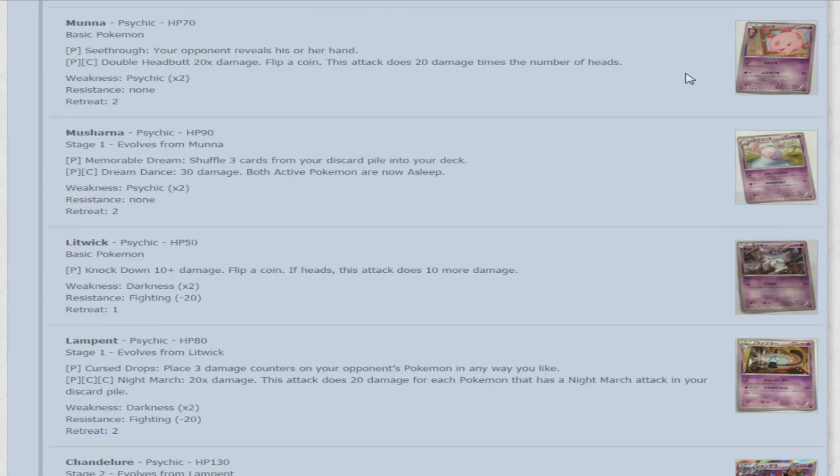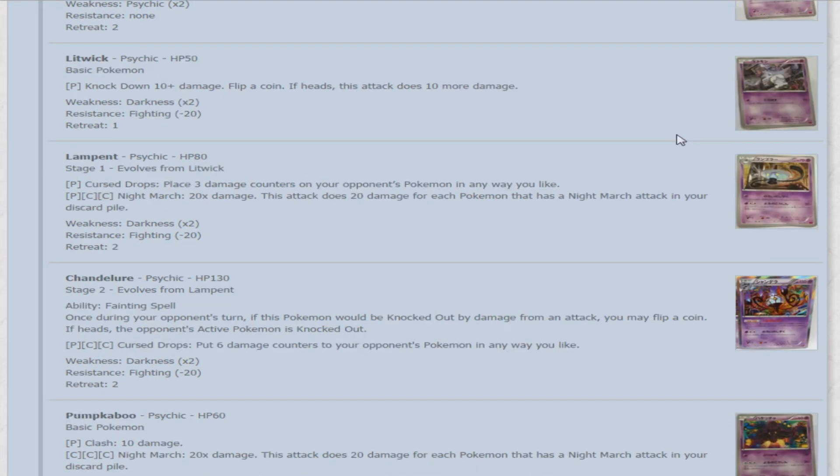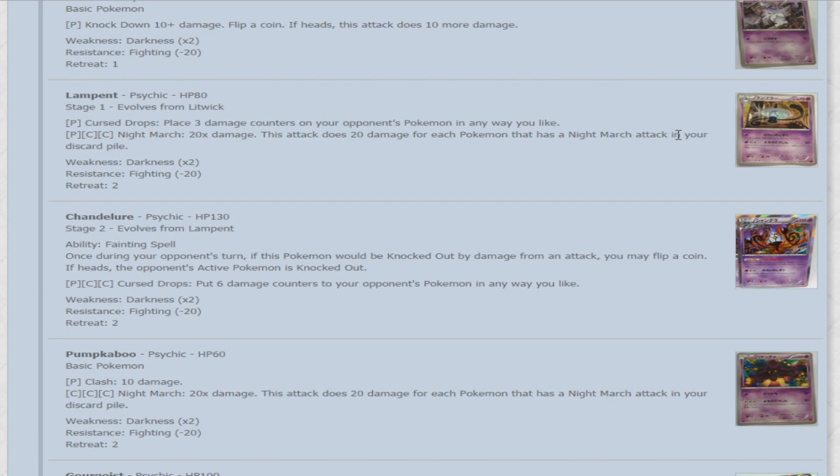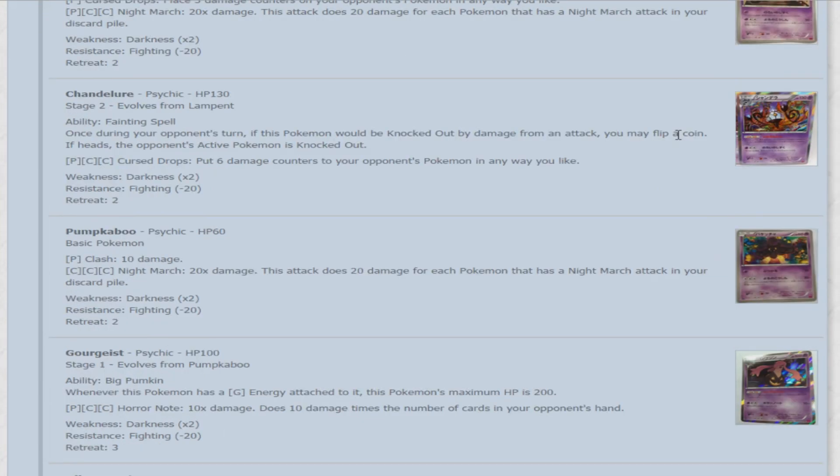Next is Munna — 70 HP. For a Psychic, See-Through reveals your opponent's hand. For a Psychic and Colorless, Double Headbutt does 20 times the number of heads on a coin flip. Musharna: Memorable Dream for one Psychic shuffles three cards from your discard back into your deck. Dream Dance for a Psychic and Colorless does 30 damage and puts both active Pokemon asleep. Then Litwick — 50 HP. For a Psychic, Knockdown does 10 plus damage — flip a coin, if heads 10 more. Litwick evolves into Lampent — 80 HP. Curse Drops for one Psychic places three damage counters on your opponent's Pokemon in any way you like. Reminiscent of previous Lampent and Chandelure. For a Psychic and double Colorless, Nightmarch does 20 times more for each Pokemon with Nightmarch in your discard pile. Hey, here's a partner for Joltik — they both have the Nightmarch attack! It probably still isn't going to be that great, but at least it has synergy.